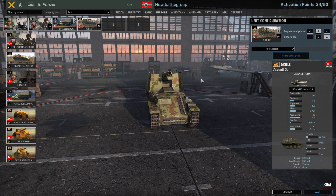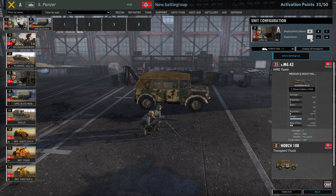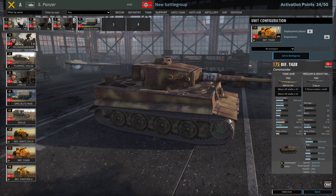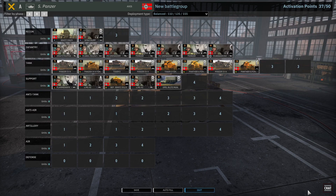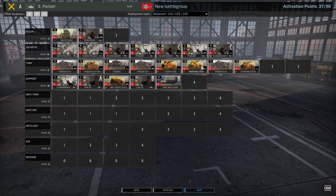Grilles are extremely good — we'll take this for sure. Oh my god these support weapons are expensive. Okay, forget that. I'm gonna need some machine guns and a leader. This is gonna be fine because we're not gonna use our leader to fight. I want the leader to be quick as well. So we've got a good amount of leadership here, and playing the Germans you absolutely will need that.